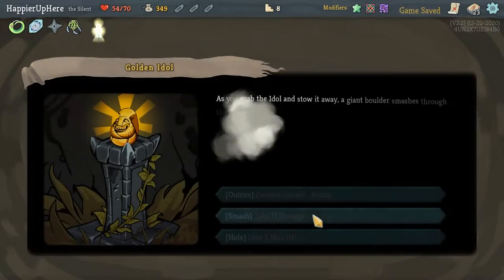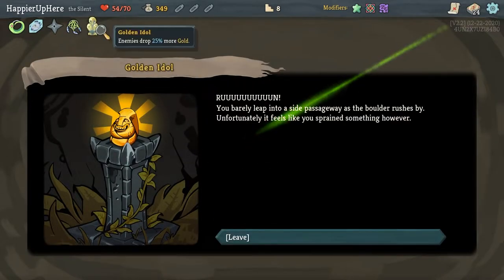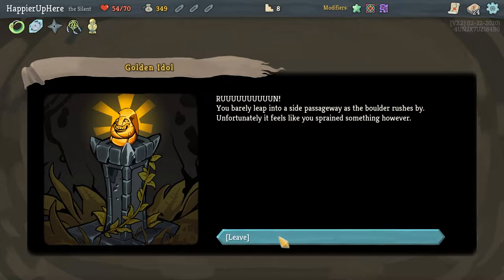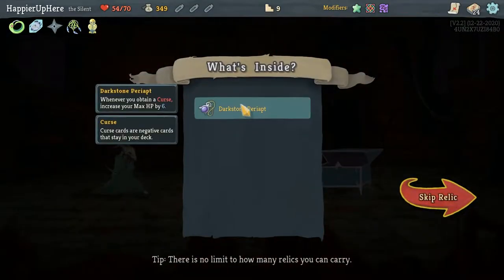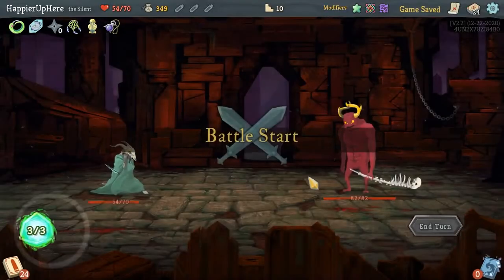After Image might work here pretty well — let's take it. I have to take the question mark room, although the upgrade would have been nice. Let's take curse number three as well as Golden Idol (enemies drop 25% more gold) and Darkstone Periapt (whenever you obtain a curse, increase your max HP by 6). Very unfortunate I got it after my third curse.